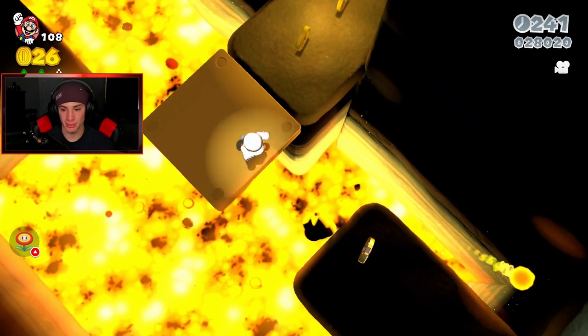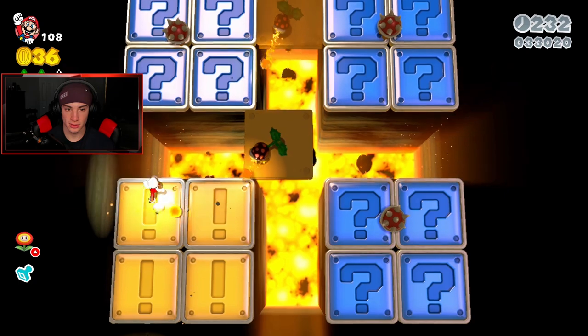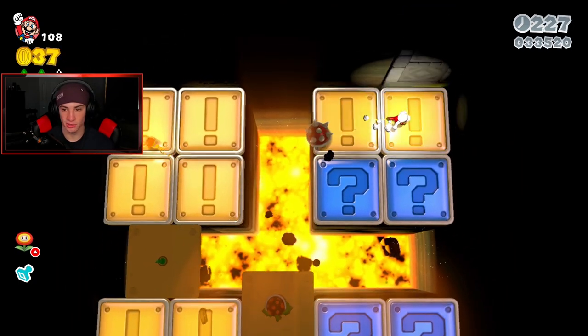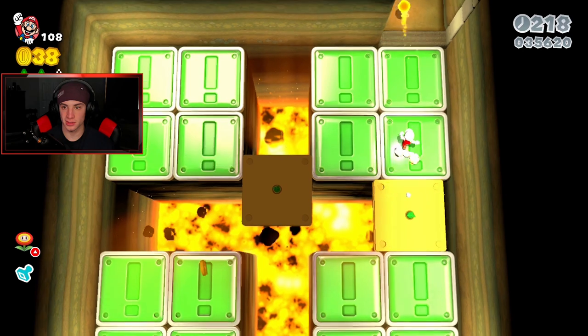There should be a platform I can jump over here - yep, there's a stamp! Beautiful, give me that. We hop over here and go find that last green star. Take that guy out on the bounce shot, I'm just gonna run around this dude. Get my speed run skills on point.